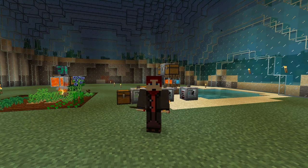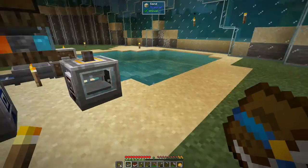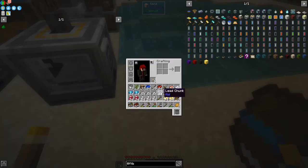Hello everybody and welcome once again to Feed the Beast Ocean Block. Today we are going to carry on, and as you can see behind me I have built some more auto hammers. The first thing you see when you put these down is two sides: a blue side and a red side. Blue side is input and the red side is output.